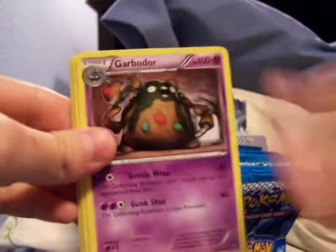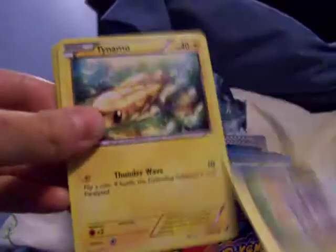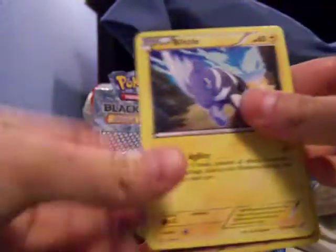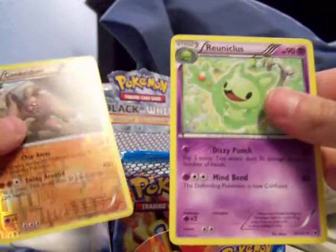So we got Vanillish, Garbodor, whatever. These cards are like sticking together. Emolga, Tynamo — these cards are just being uncooperative. Petilil, Blitzle, Litwick, Poniard, Conkeldurr, and the Ray Nicholas.